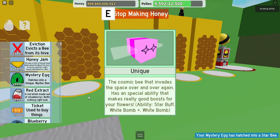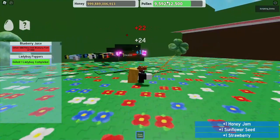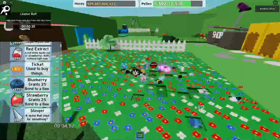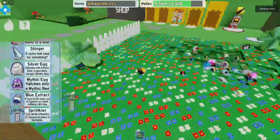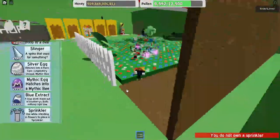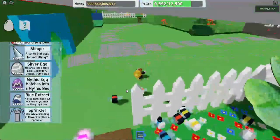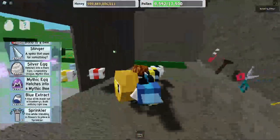The Cosmic Bee invades space over and over again and has a special ability that gives really good boosts for your flowers — Star Buff, White Bump, honey gem. I think this doesn't update properly. Can we use something in here? 'You do not own a Spring Sprinkler.' That's sad. Where can I find the sprinklers?